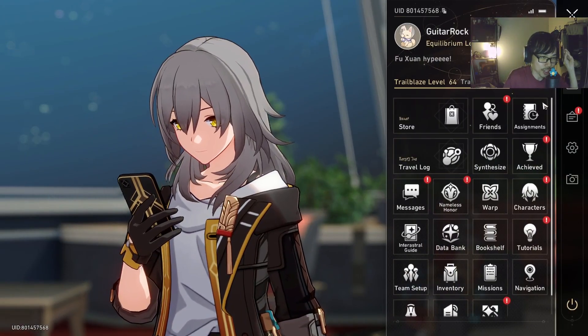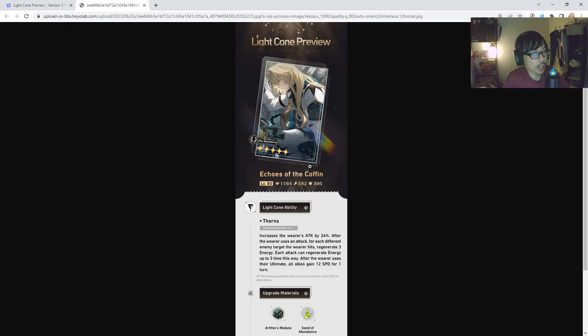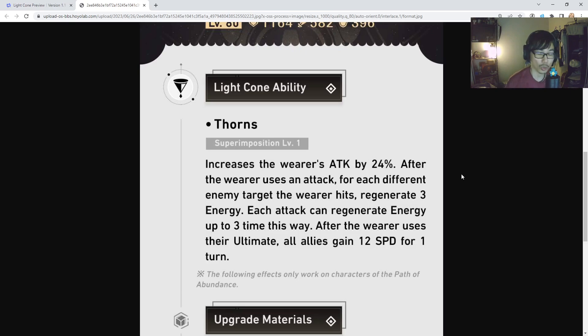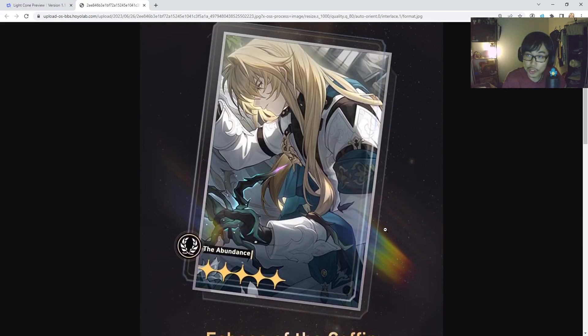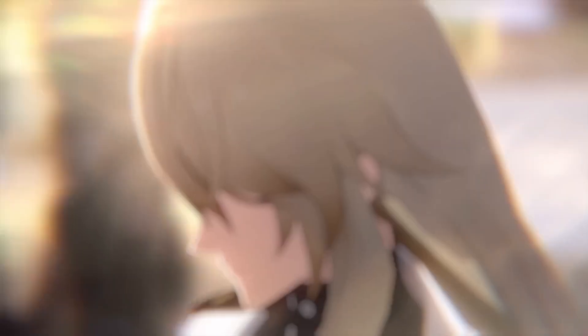Let's talk about builds first. For Light Cones, Luoka's signature — Echoes of the Coffin — is going to be the best one. It increases the wearer's attack by 24%. Luoka is a bit different compared to other healers: he scales off attack percent rather than HP percent like Natasha and Bailu. After using an attack, for each different enemy hit, you regenerate 3 energy, up to 3 times. After using ultimate, all allies gain 12 speed for 1 turn — huge. Consider getting this Light Cone if you can; it can push characters past 134 speed, letting them move 2 turns occasionally in Memory of Chaos.